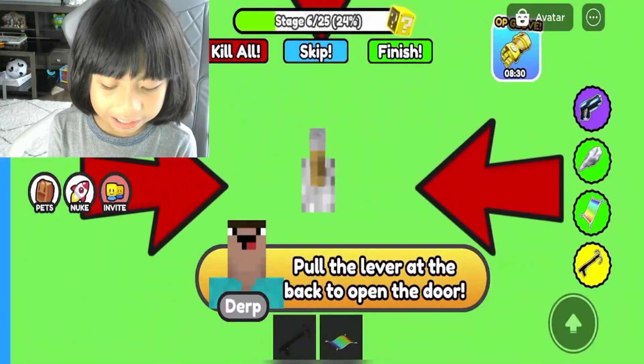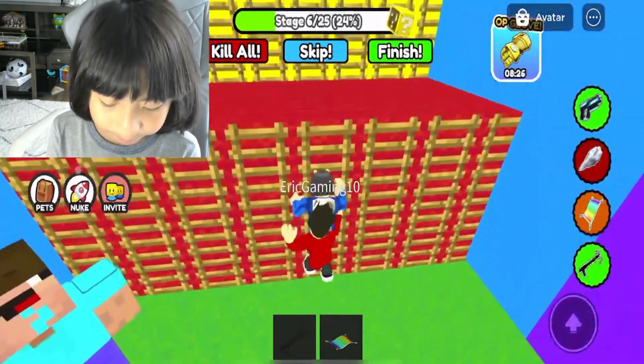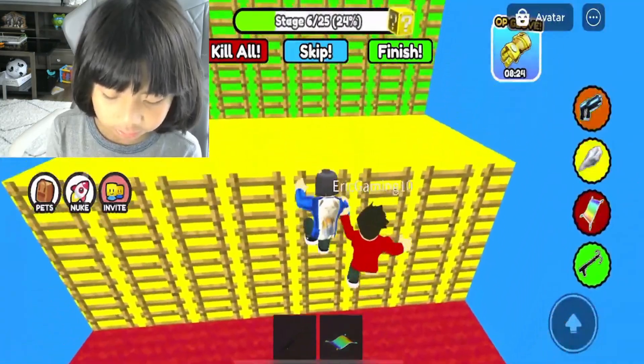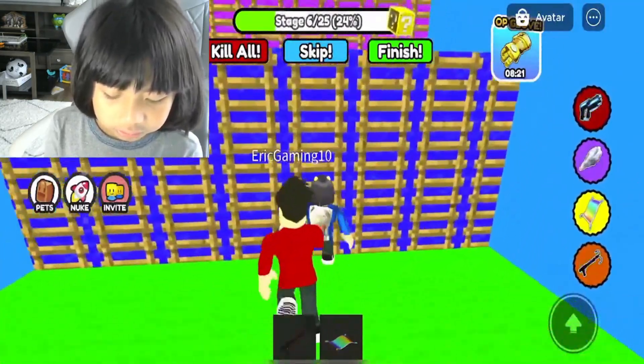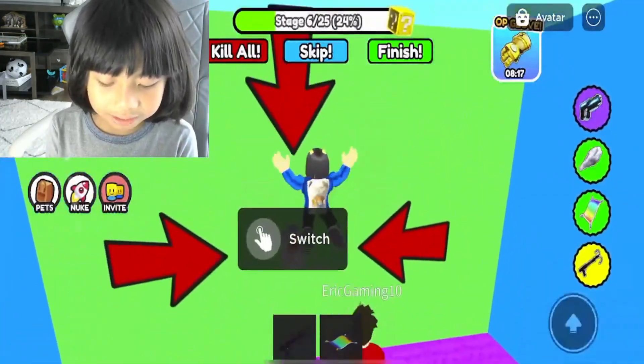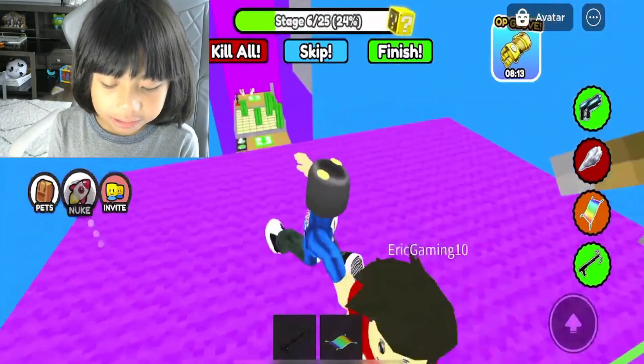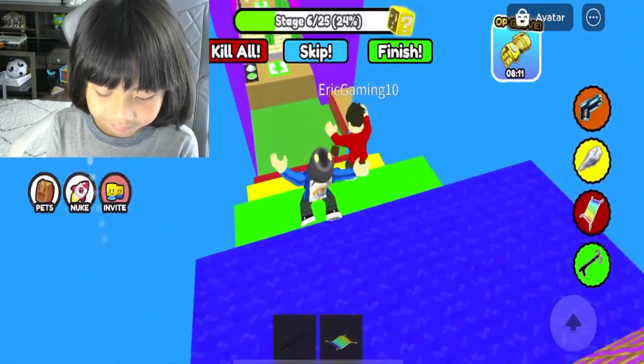We need to grab that rubber and pull it. Let's go — pull it. Okay, let's pull it. Switch! The door opened — there we go, let's go, paladin!